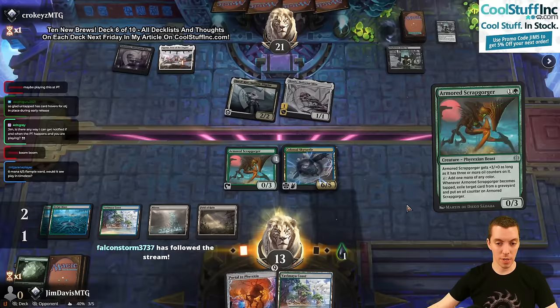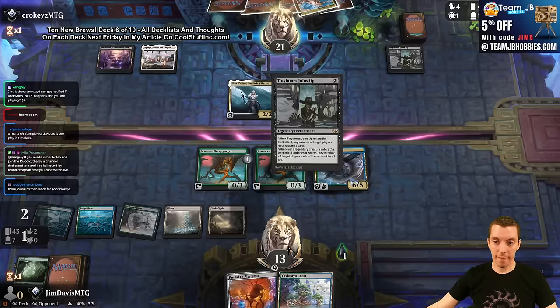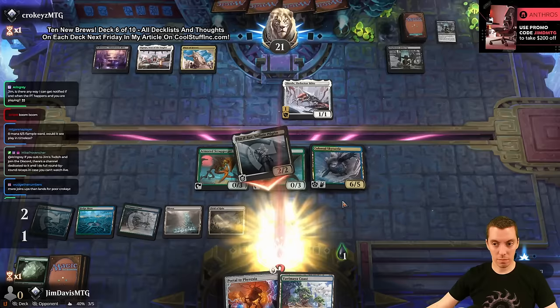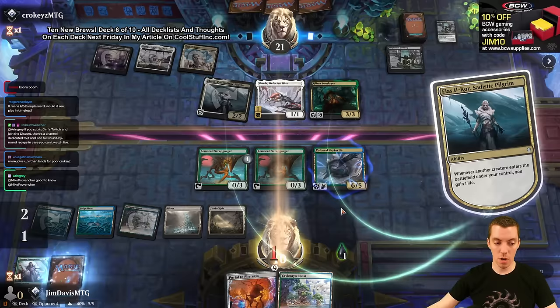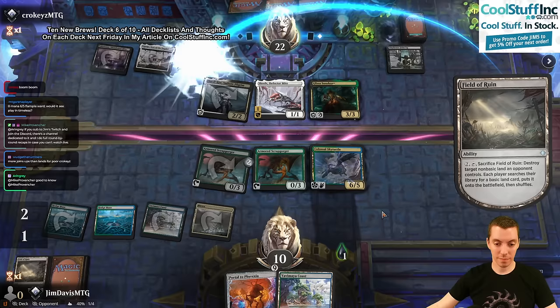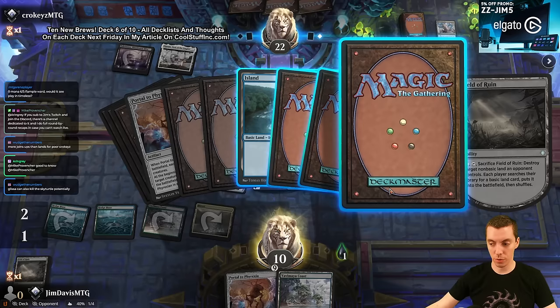Another Tiny Bones joins up. Is hard casting a Portal a possible thing to do? Let's start those first. They're a little land screwed. Let's cast this bad boy - play Field of Ruin, play Scrap Gorger, and say go. Three, four, five, six, seven, eight - we're kind of close to casting it. Croquis is online. Our Sky Turtle's hanging out. Here comes the Pilgrim, she's gonna take it. And a Glissa Sun-Slayer - interesting.